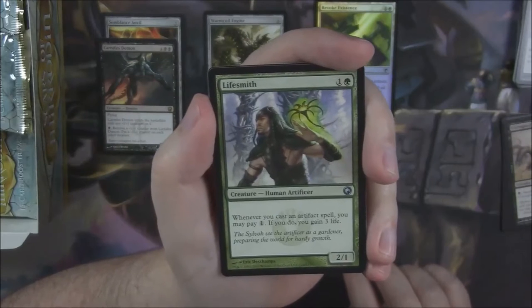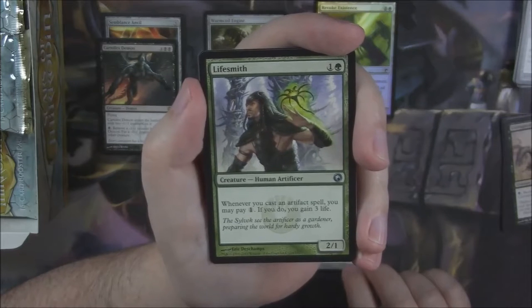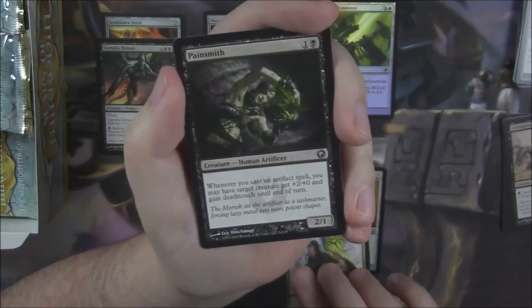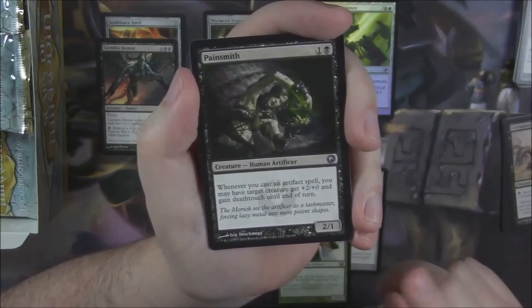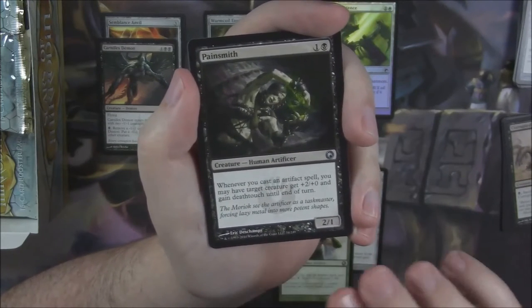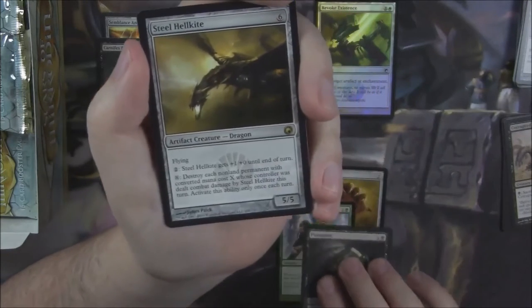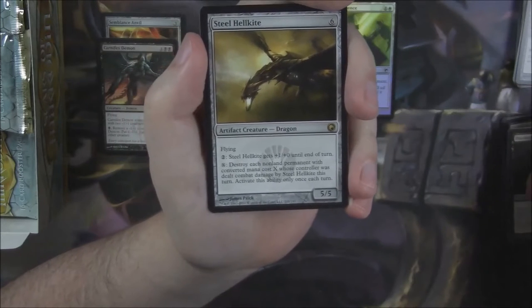Lifesmith — whenever you cast an artifact spell, you may pay 1; if you do, you gain 3 life. So this is like the Painsmith, only it's the Lifesmith. This one's obviously a little bit better because it triggers without an additional cost, but 3 life for 1 generic mana can change the game. However, there were problems with Infect where life gain didn't really mean a lot.